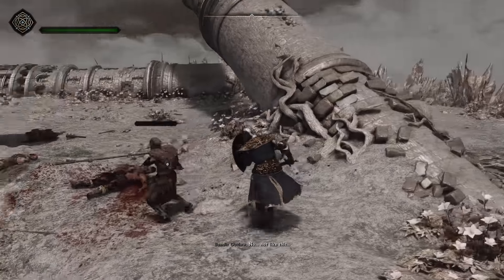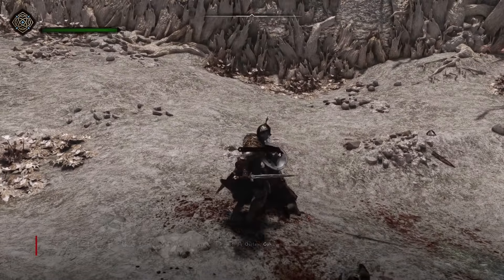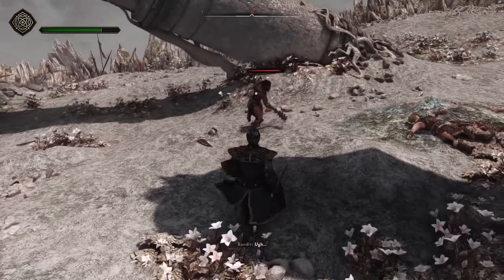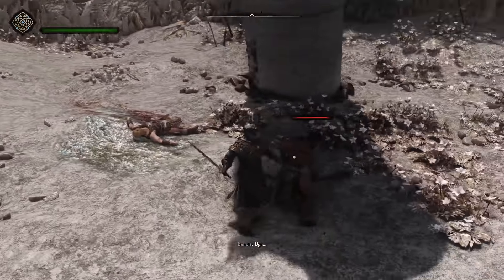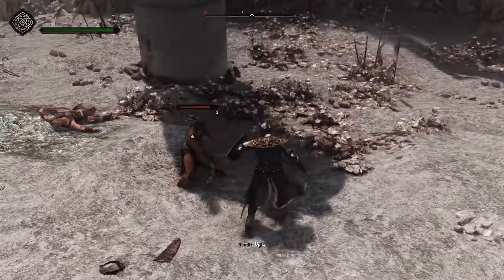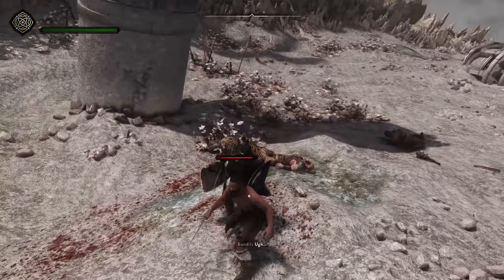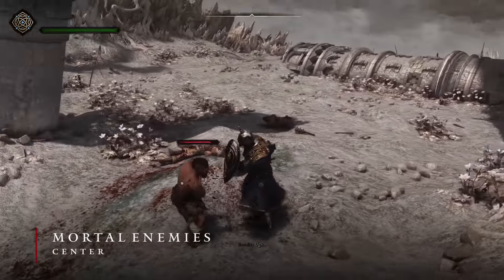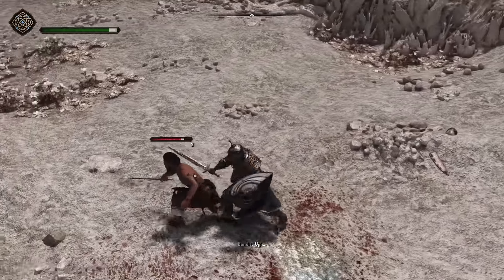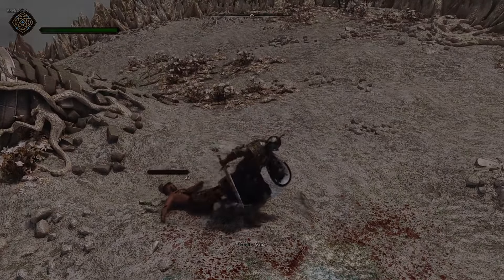I decided to implement backstabs into the game by using ZX Slice Backstab and Parry. However, I did disable parrying in its INI so we only get backstabs. I did this because parrying in its current state didn't feel good in my setup. Backstabs, however, work very well as they reward good positioning. But to make backstabbing more viable, let's install Mortal Enemies, so enemies commit more to attacks. This helps to make enemies not rotate while they're attacking, giving you tiny windows to perform backstabs just like in Elden Ring.